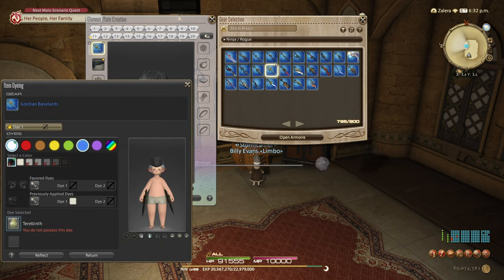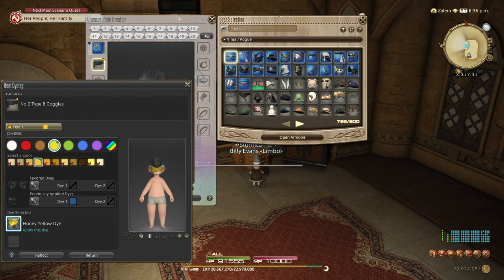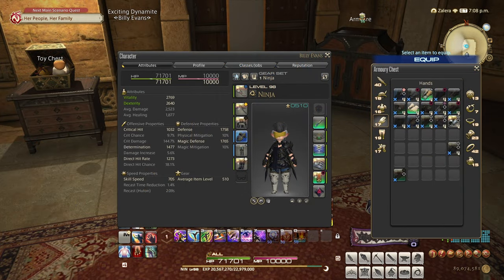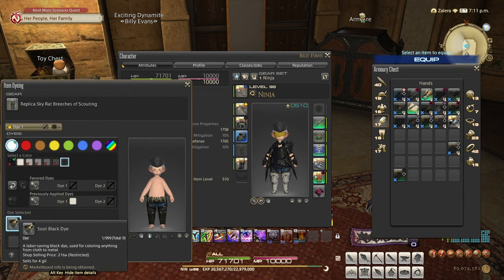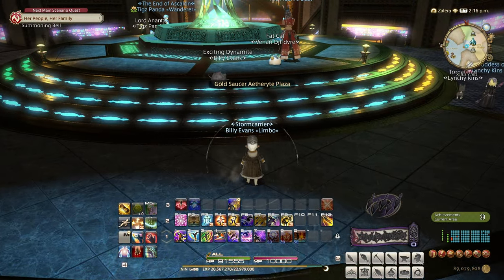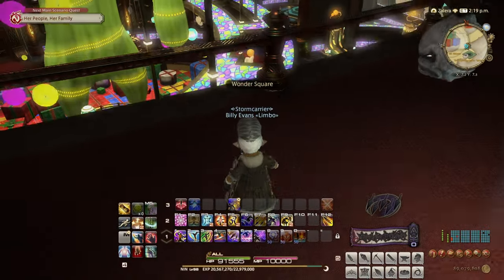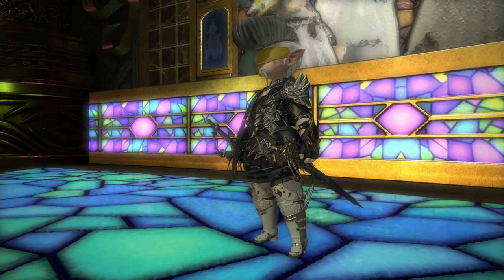Once you've got those all bought, head to your local inn or wherever you use your Glamour Dresser. You need to have any weapon dyed Othard blue, any head piece dyed honey yellow, any body piece dyed soot black, your Dreadworm Bracers without any dye on them, your Replica Skyrat Breeches dyed soot black, any feet piece dyed snow white, and your Malachite Choker without any dye on it. Once you've got yourself all glammed up, head on over to the Golden Saucer, teleport over to Wonder Square East, hop down the railing, and present yourself for judging at the Masked Rose.